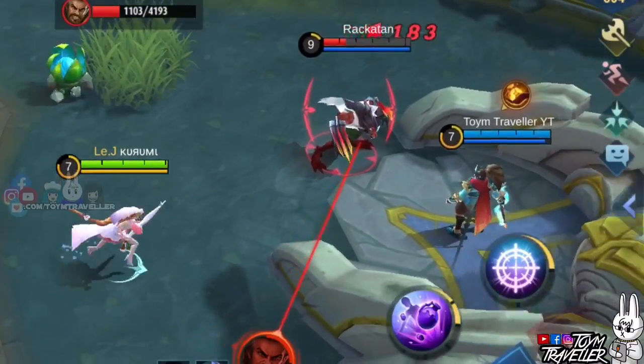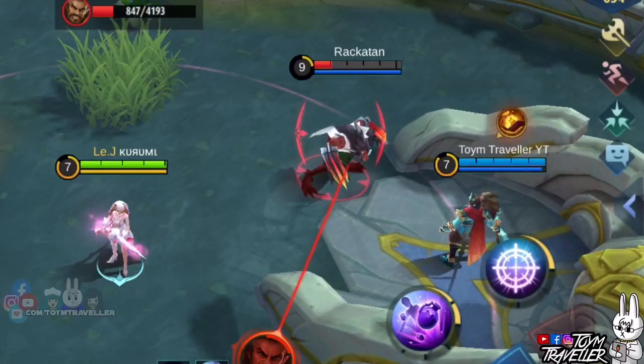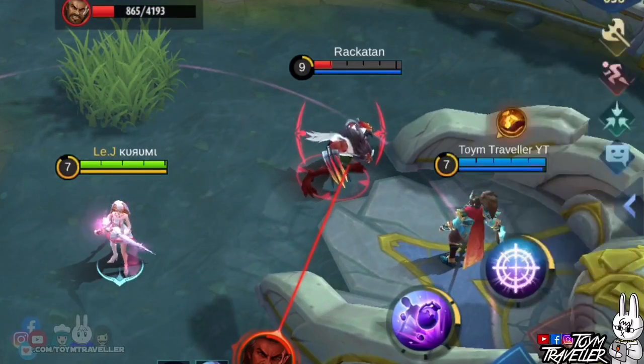You can also use this skill to dodge enemy skills and obstacles, so better practice and utilize it. Here we go with our experiments — we will test some scenarios against Roger. First, let's test if we can avoid inevitable death with our first skill.